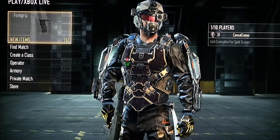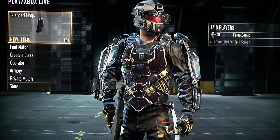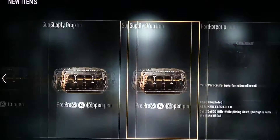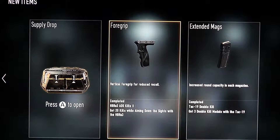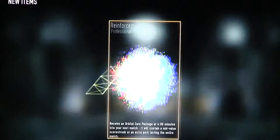Hey guys, this is EpicGamer1252 here. We're on Advanced Warfare — we're back. Last video we did gun game, and now we're back and we're going to open some supply drops. There are advanced supply drops; I haven't even got one of those before. Comment down below if you got one — I haven't got one, sadly. But let's open these things and see what we get.